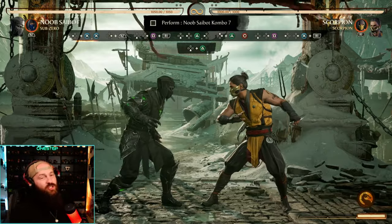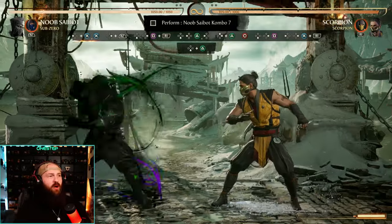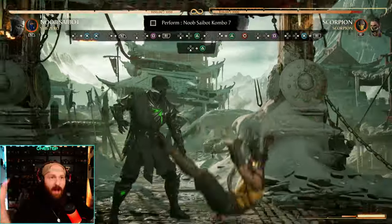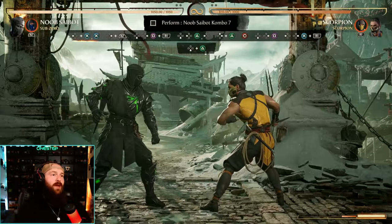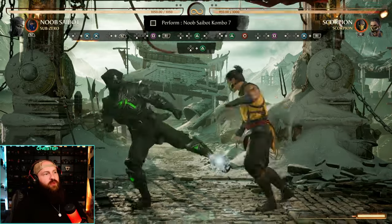Combo seven uses the enhanced ghost ball. Sub-Zero Cameo makes it a lot easier because the enhanced ghost ball puts Sidebot out holding the ball for you. When he throws it, your opponent is covered; do down-forward-one again and they explode and pop up. You end with back-four-three enhanced as they fall, then uppercut. Start with back-three-three, forward cameo to freeze them.